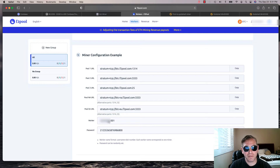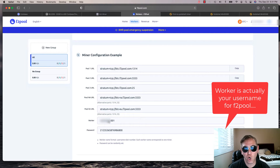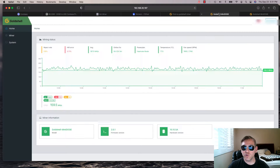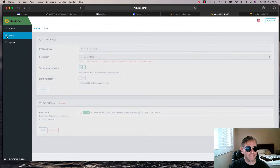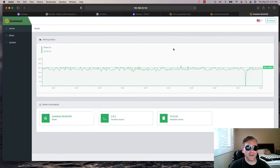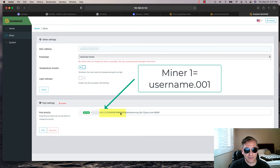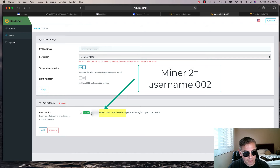The first username is going to be whatever you want — you can call it something like 'MickeyMouse.001', and then you put in your password. I'm going to navigate to my first Gold Shell miner. You can see right here there's my actual username along with my password. If you wanted to set up a second one, it's going to be the same username dot 002, with the same password.